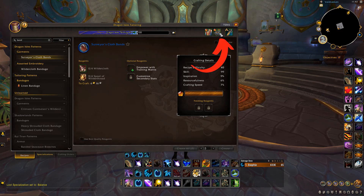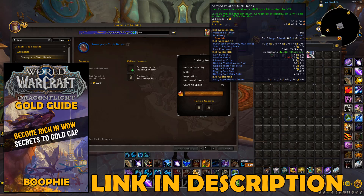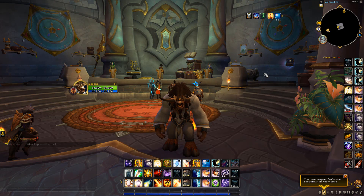I recommend having some tools just to speed up your crafting speed. As you can see, they've got plus crafting speed on them, it'll just make it a bit quicker when you're crafting. Another really handy item is the Vial of Quick Hands. If you read it, it says it increases the speed of your crafting by 30 percent, so you want to make sure you use one of these. They last 30 minutes and will increase how quickly you can craft the savory cloth bands.